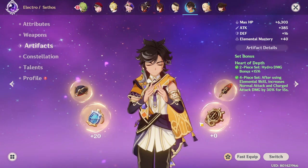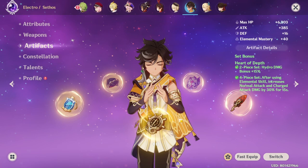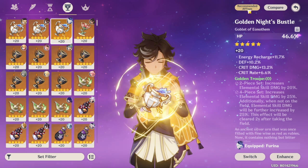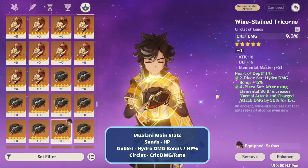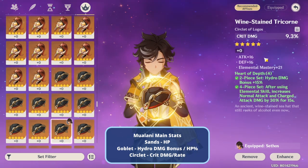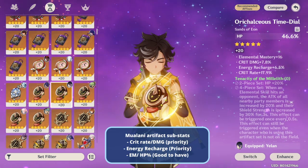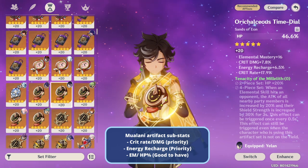For artifact main stats: the Sands should be HP percentage since Mualani scales on HP. For the Goblet, the best is Hydro Damage Bonus, but if you don't have one yet, HP percentage is a fine alternative. For the Circlet, go for crit rate if you need more, or crit damage if you have enough crit rate — however, if you're equipping Obsidian Codex, most likely you'll go for crit damage. For substats, prioritize crit rate, crit damage, energy recharge, elemental mastery, and then HP percentage.